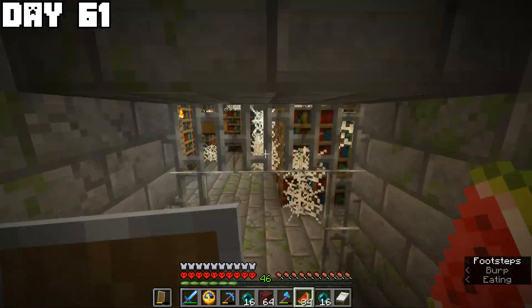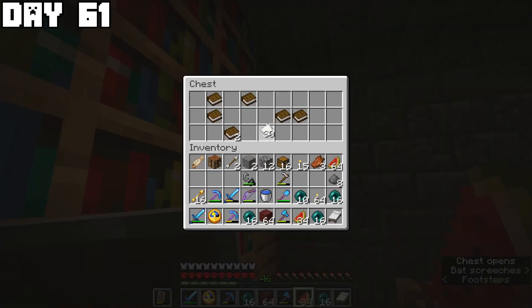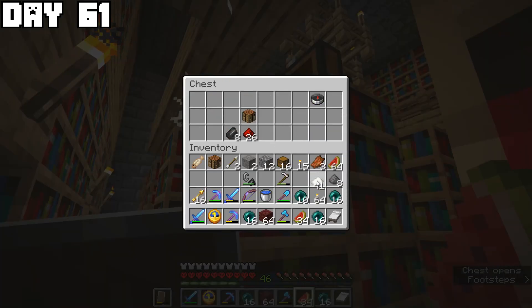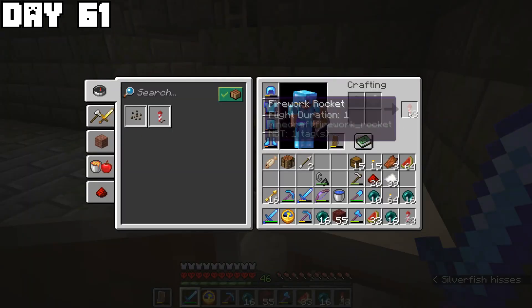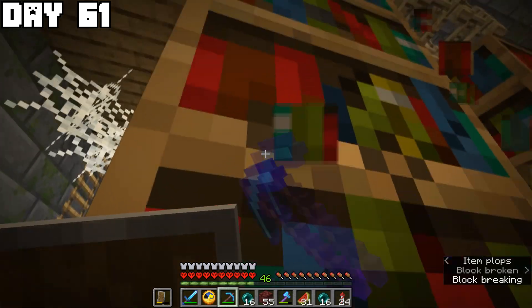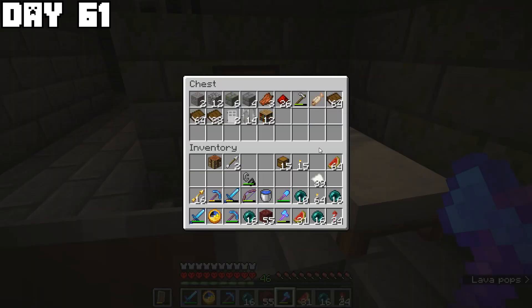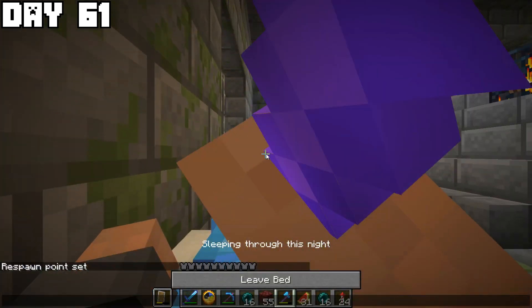Glass wasn't the only reason to go to the end cities — there's also the elytra, but I needed fireworks for that, which required paper. I grabbed all the paper from the stronghold and made some fireworks. I also got iron bars, iron doors, and books from the stronghold to stock up on resources, then went to sleep before going into the end.